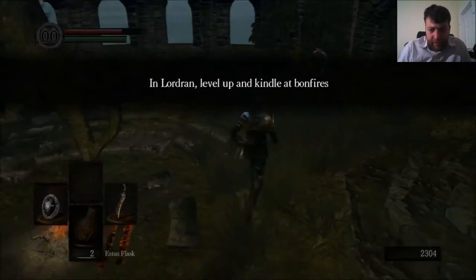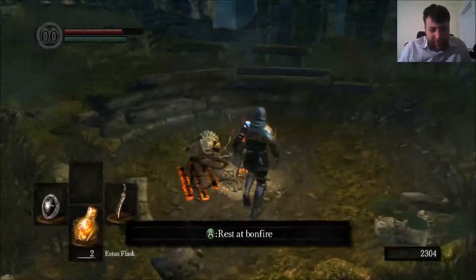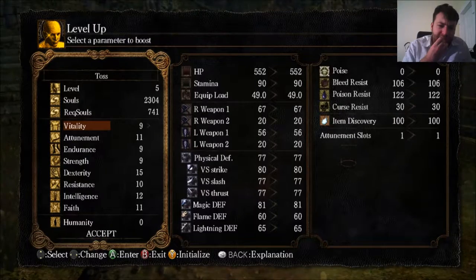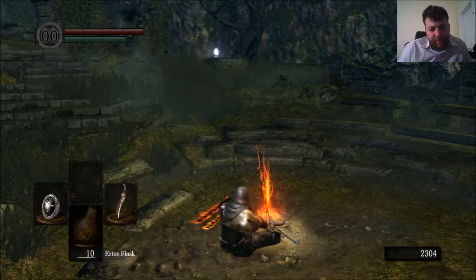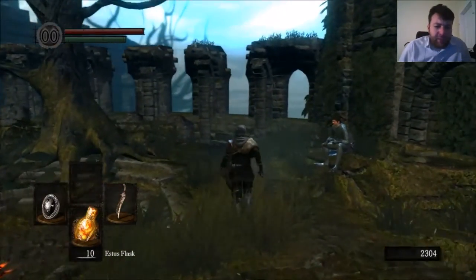The number one thing newbies do is they attack this guy — don't attack that guy. The game will not forgive you for such an action. So let's get started. Let's pump our Vitality up. To start with we're going to go on a few suicide runs here, just to get the items that we want.